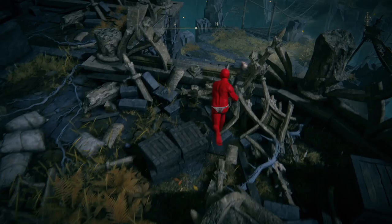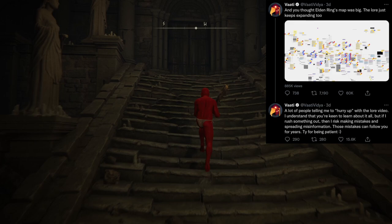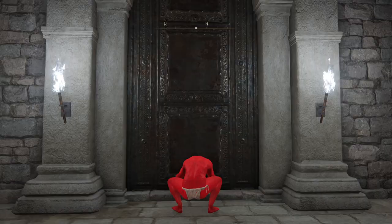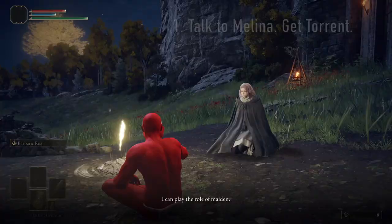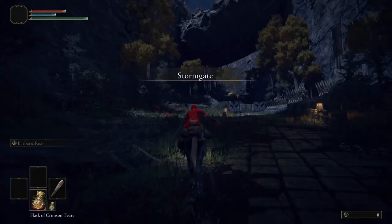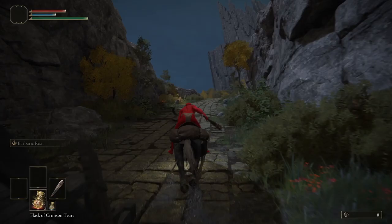So here's what you need to do to get there. We start a new character — I'm using the Wretch class, but you can pick whichever one takes your fancy. Once you've finished listening to all of the lore that none of us understand yet, head out into Limgrave and first towards the Gatefront Site of Grace to talk to Melina and get your wheels. Now it's time to get the shield. If you started as Confessor, you'll already have a 100% Physical Reduction Shield, so you can skip this first step.